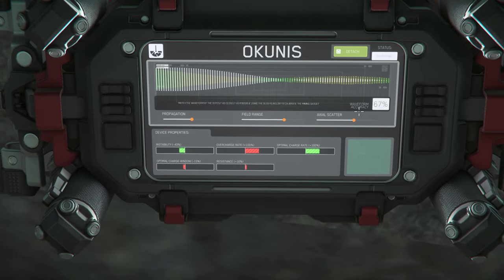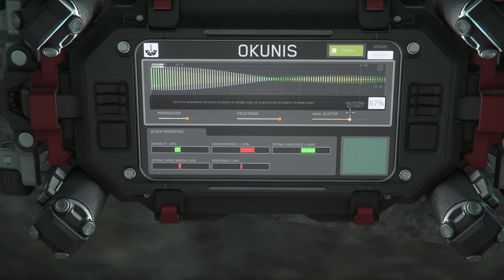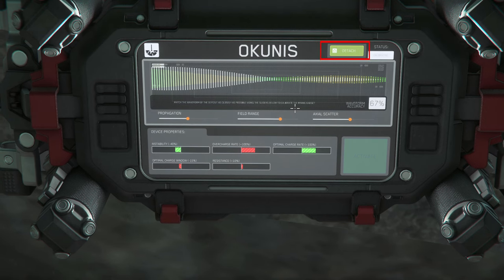Once placed, you'll notice a few UI elements. In case you need to pick up the gadget, you can use the detach button. On placement, the gadget will be in calibration mode — shown here is your waveform and, most importantly, your waveform accuracy. Your goal is to adjust your propagation field range and axle scatter to get your waveform accuracy as close to 100 as possible.